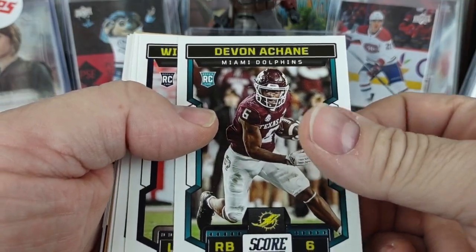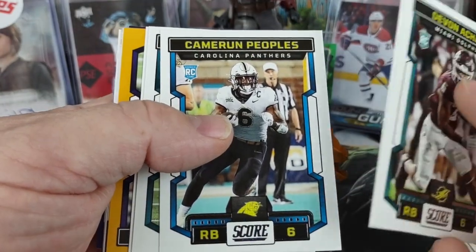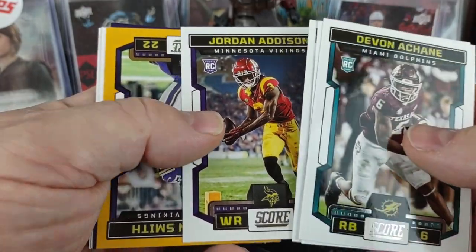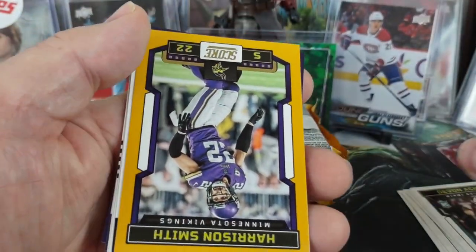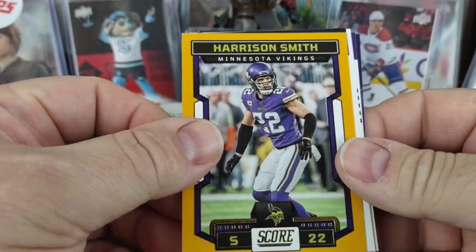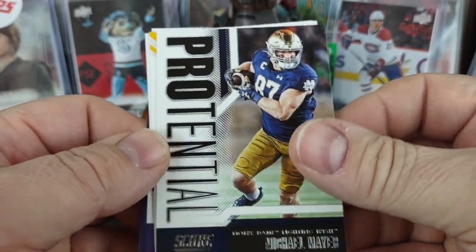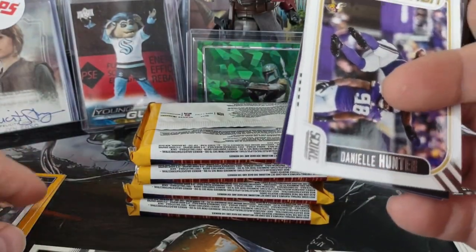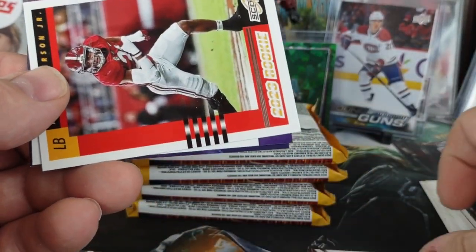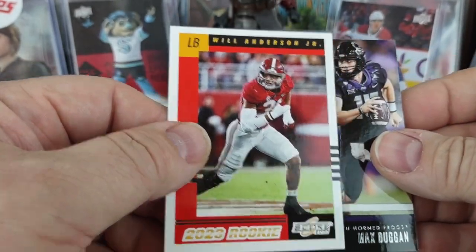Devin Hacking, Will Anderson rookie, Cameron Peoples, Antonio Johnson, Jordan Addison for the Vikings — I want to say he's the one that got pulled over going extremely fast. Harrison Smith gold. Pro-Tential Michael Mayer. Celebration of Danielle Hunter. Retro rookie of Will Anderson Jr.